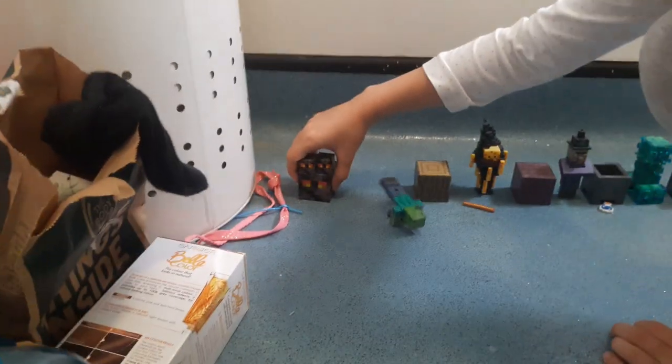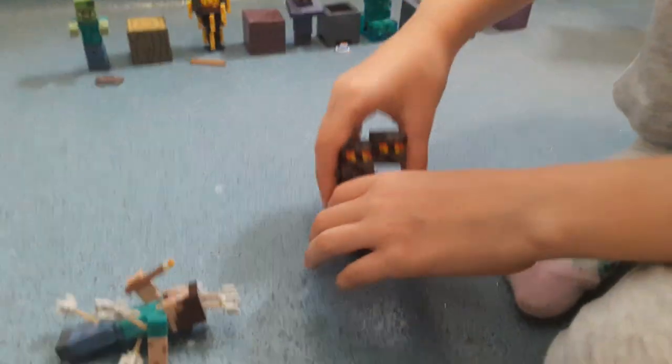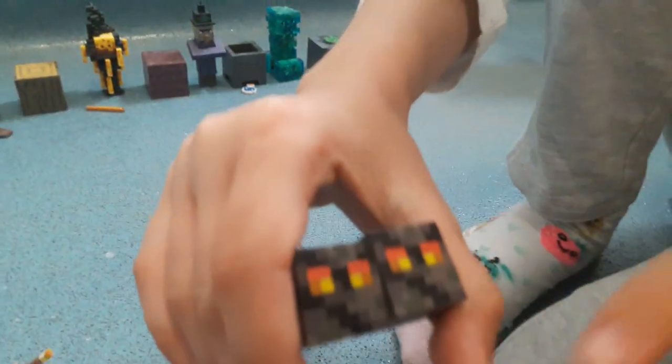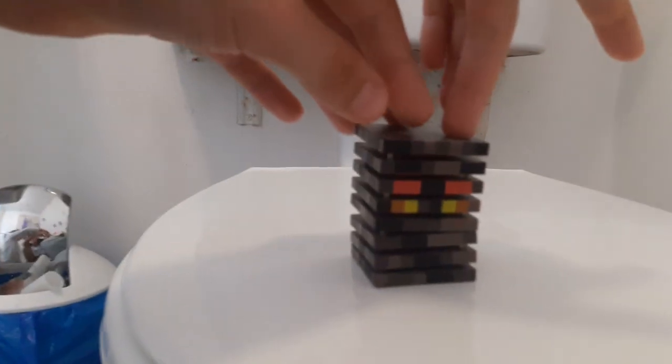We're getting on to the Magma Cube and the Zombie Villager. By the way, Zombie Villagers look different now — that's the really old version of the Zombie Villager. So here are the mini Magma Cubes. I can do this one without anyone filming me — it's got a button on the side which springs up. If you press that button, he springs up like he's jumping, and you just squeeze it down to go back.